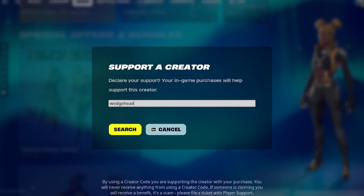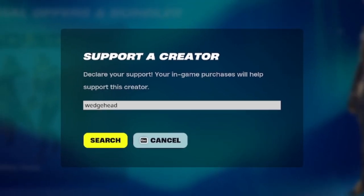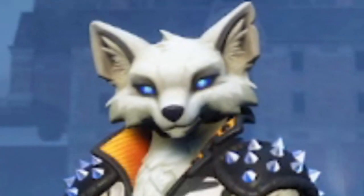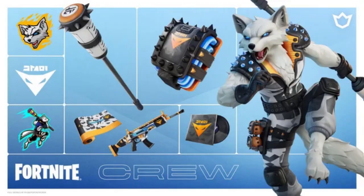Before I begin this video, please consider using code WECHE in the Fortnite item shop. Thank you so much to everyone that does use it, I really appreciate it — it helps so much with the channel. And join the Discord, the link's in the description. I made the top 5 combos for the Wolpez skin here from the Crew Pack, and let's get right into it.